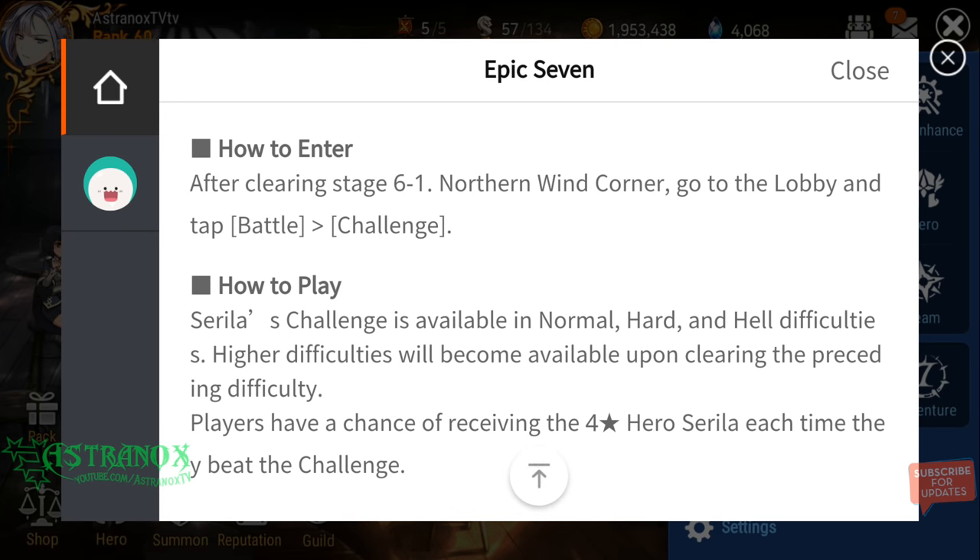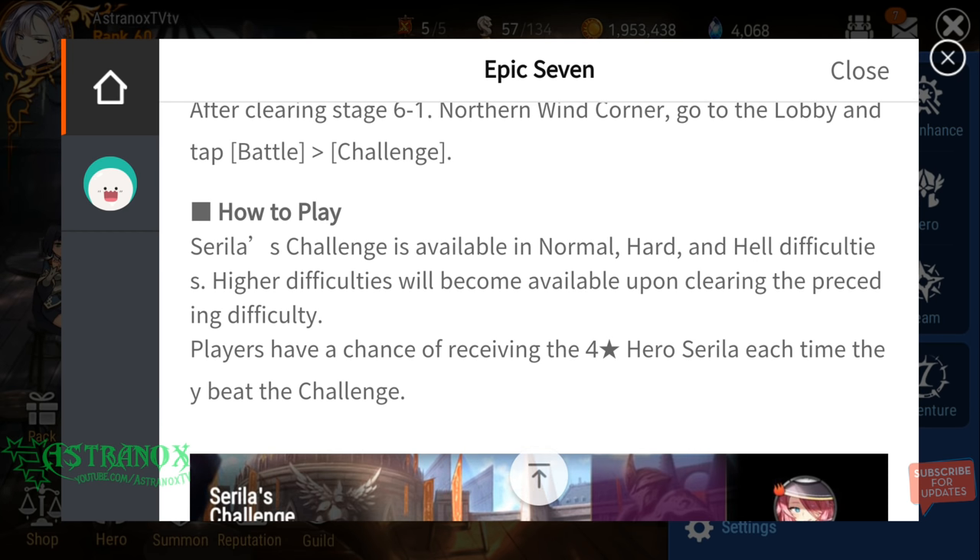How to enter: you clear stage 6-1, Northern Wind Corner, and then you go lobby > battle > challenge.